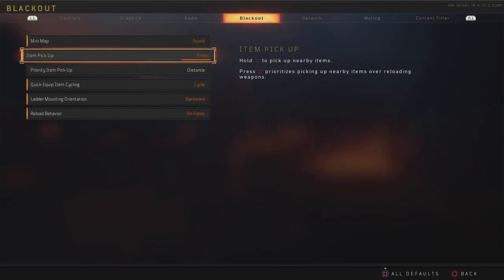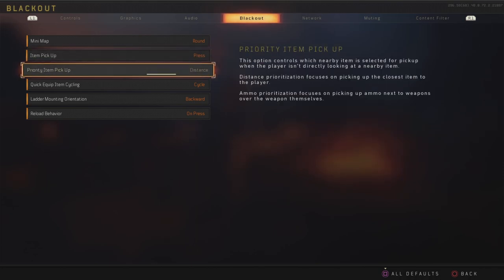Item pickup — of course, has to be on guaranteed press. If you use press, the looting is a disaster. The priority item pickup is pretty stupid; I've never seen a difference. And even still, this doesn't prioritize distance sometimes, which is crazy — the looting system in this game is completely broken in my opinion. This setting won't change much, and you probably wouldn't want ammo anyway; you'd want to prioritize distance for the gun.